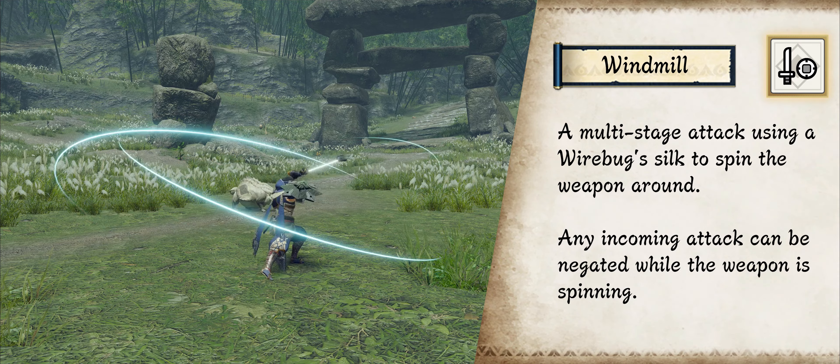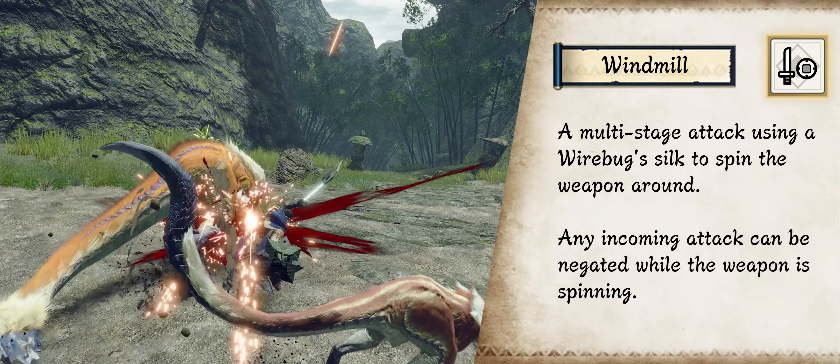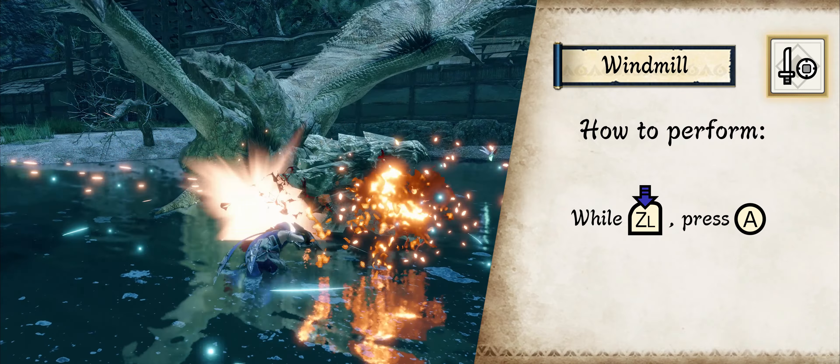Using two wirebugs, you swing your sword around hitting multiple times, dealing mounting damage. On top of that, you are invulnerable for the duration of this attack.